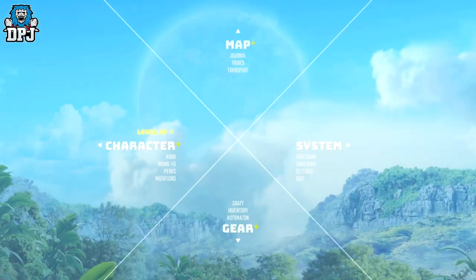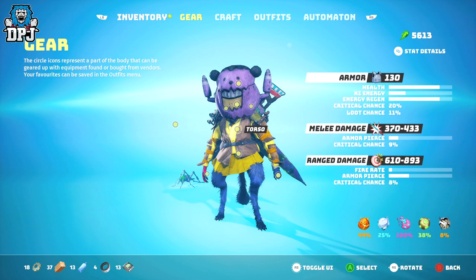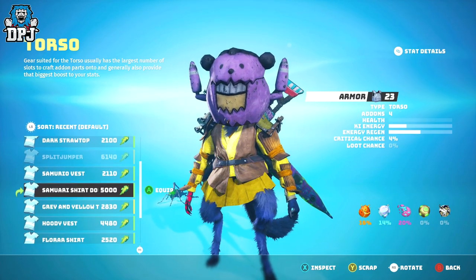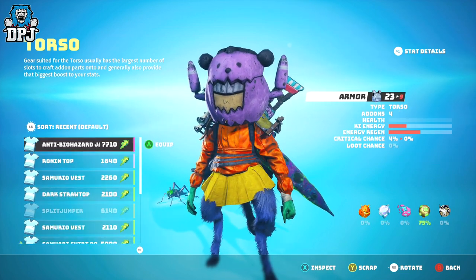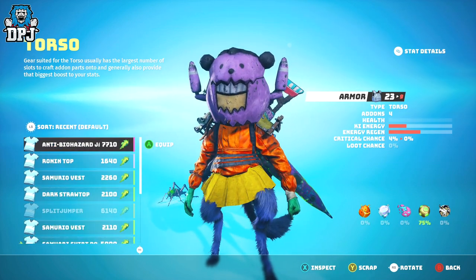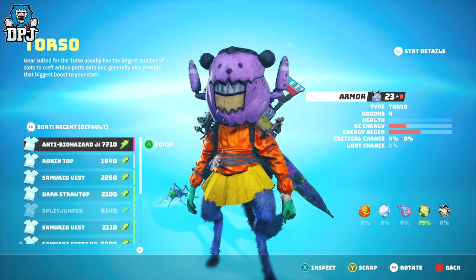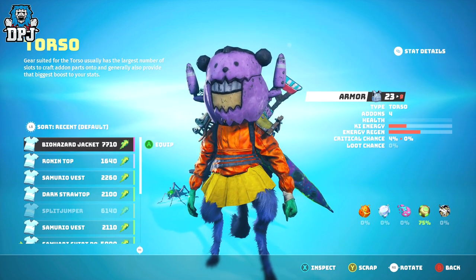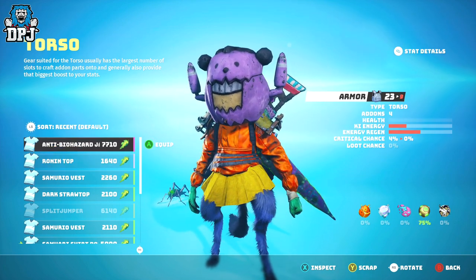Lastly, sell and scrap stuff you aren't using early on. I was just hoarding everything when in reality I was never going to use any of it — it was either a lower level than what I needed or poor non-rare quality, basically junk. You can sell or scrap it, earning green currency and very important materials. Green is used to purchase items and consumables which will be very helpful, and materials will help you with crafting. So don't hoard everything — sell stuff you don't need and it will assist you further.